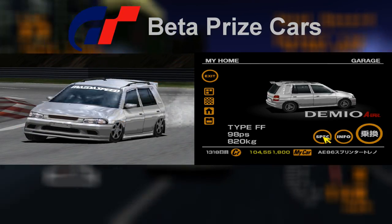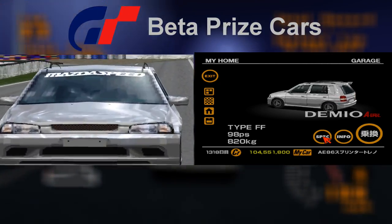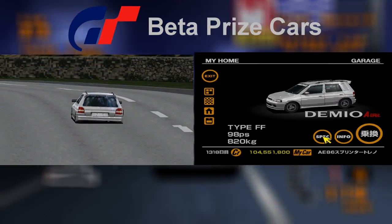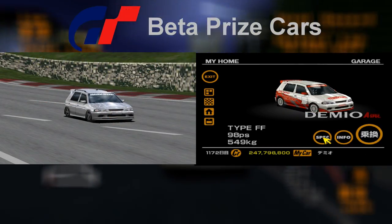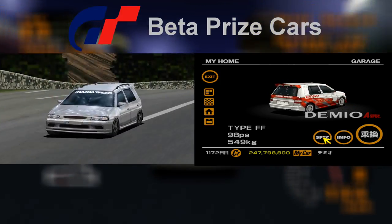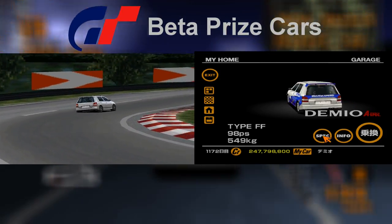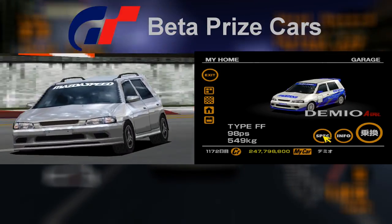Moving on to the later demo, GT Trial version, the Demi-O had its Mazda Speed logo added by now. However its wheels were changed but would be changed again before the game's full release, from six spoke rings to three spoke rims. Oddly the racing modified Demi-O is the same model that would become the unmodified normal Demi-O A spec on the final game, complete with its three spoke rims.